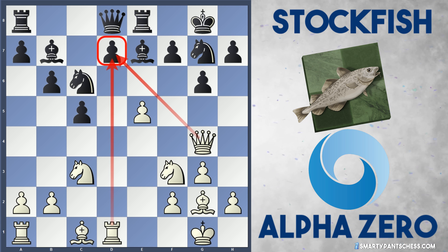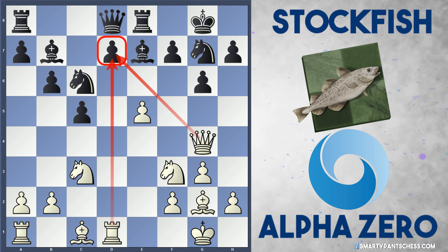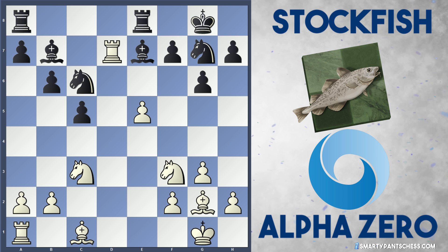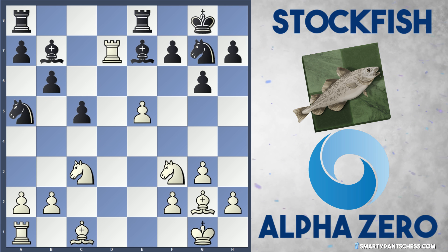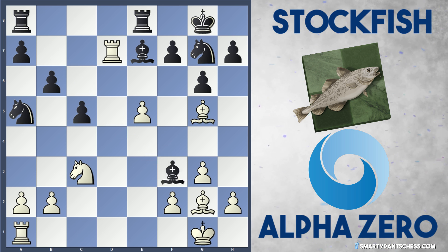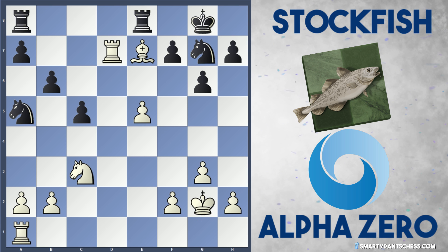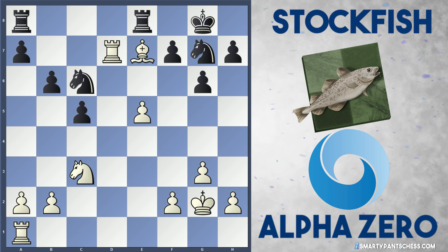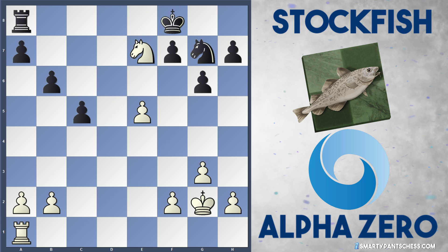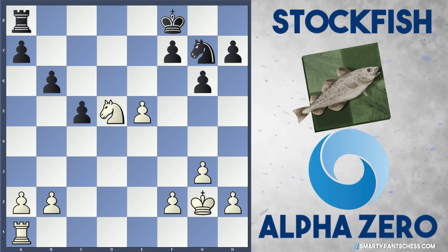Stockfish plays Rook to e8, still offering this pawn up, but AlphaZero just isn't interested in recapturing the sacrificed pawn. Why is this? Well, after Queen takes d7, Queen recaptures and Rook takes d7, Black can play Knight to a5 to unleash the b7 bishop, and everything gets traded after Bishop g5 — Bishop takes f3, Bishop takes e7, Bishop takes g2, King takes g2. After Knight c6 and Knight d5, everything gets swapped off and it's just dead equal. This is probably why AlphaZero didn't opt to take the pawn.